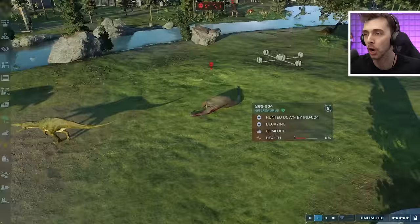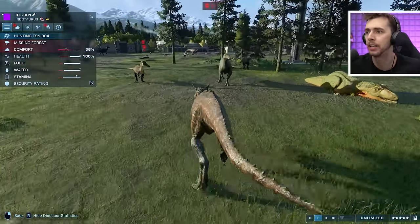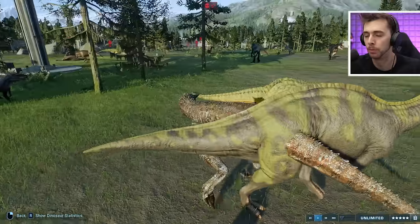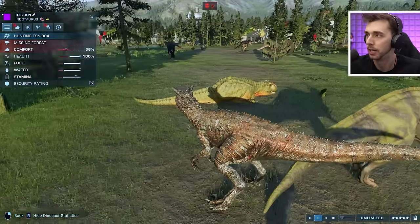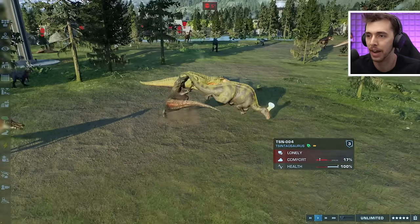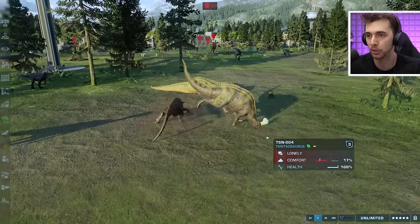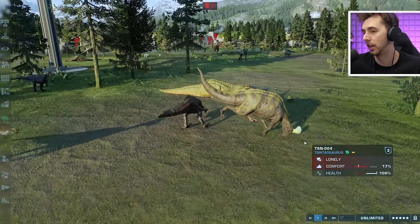We've also got a Baryonyx, and I think that is a named character — it is Chaos! Wow, that's quite interesting. Of all the combinations it could have been, it chose to be a canonical soft-cannon character from Camp Cretaceous. Not too sure what this guy is going for — I think he's trying to take down the Cynodont. And there it goes, contorting it into the ground.